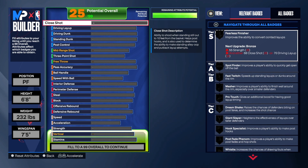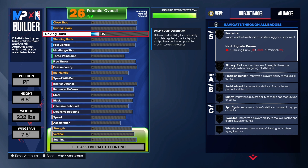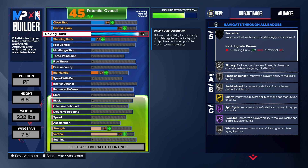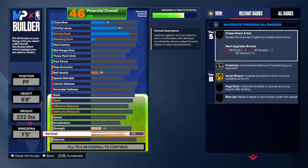Let's get into the build starting with finishing. We want to be able to get those contact dunks. You don't have to do this if you don't want to — if you don't care about contact dunks, you don't have to add them. But I wanted this build to have the contact dunk, so I took the driving dunk to an 87. When you take the driving dunk to an 87, that gives you the contact dunks, but you have to have a 75 vertical. So let's take the vertical right now — we have an 80 vertical in this build.